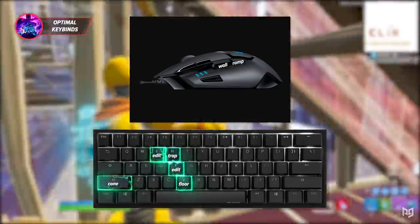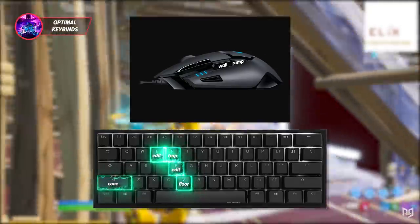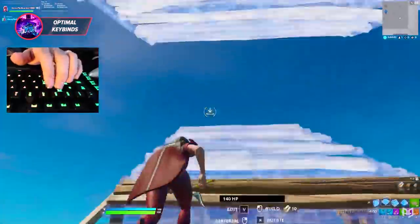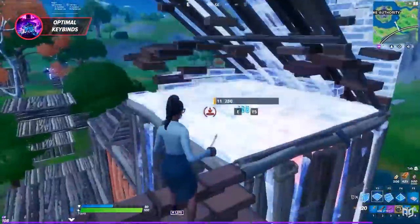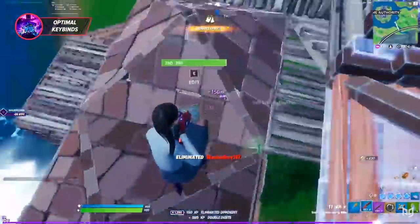This set of binds is undoubtedly the most well-rounded and generally best for most players. It may take a bit of adaptation since it involves pressing a build button with your thumb, but it's nothing you can't get used to with some practice in creative. Overall, this optimal keybind setup is absolutely amazing for the majority of players, so this is definitely the one I would consider using first.